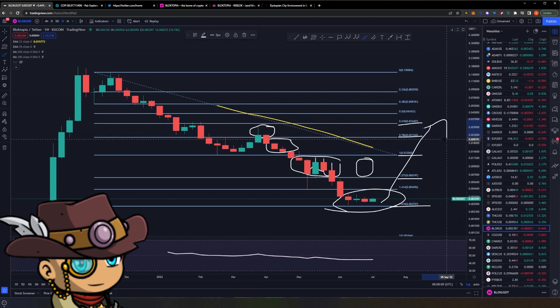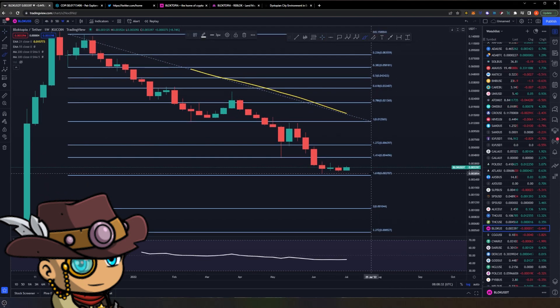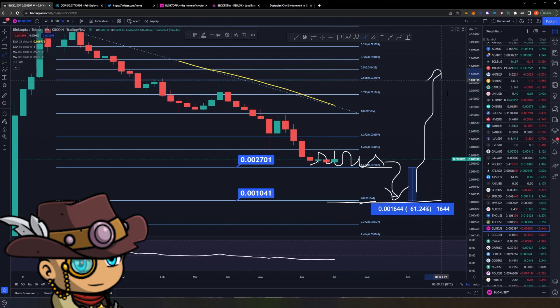Either we have a trend reversal — which is highly unlikely given the crypto markets and global markets being relatively weak and risk-off — or more likely we have a wave five still to come. The 1.618 is also significant because from the 1.618 at around 0.002 to the 2.0 level, there is a giant chasm that has to be filled, representing roughly a 60% drawdown. This is why we are most likely going into a sideways consolidation before one final wave down for Blocktopia, which we can take advantage of before the subsequent recovery.